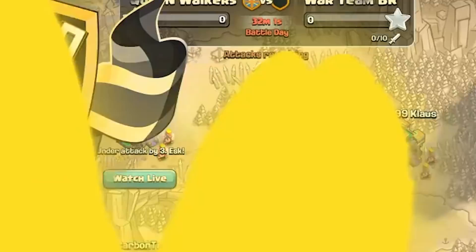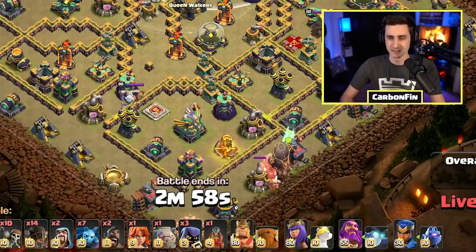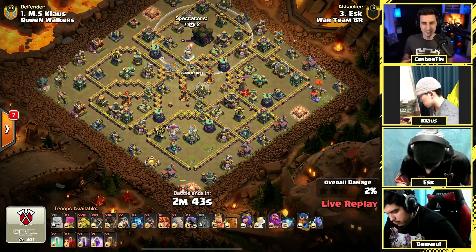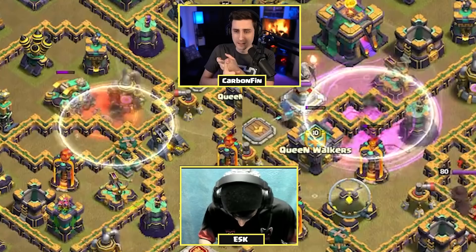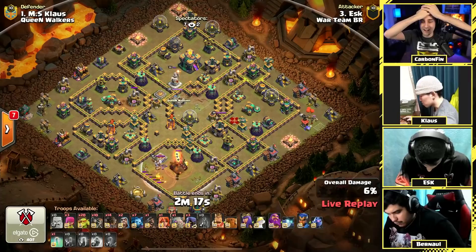ESK is in with the very first attack. The plan is rocket loons with ten regular wall breakers and sneaky goblins, tunneling to the top side. Rocket loons come in to the bottom onto that mortar, push their way through to the archer tower — nice to get that down. He drops a hog to test for skeletons and teslas. The flame flinger clears the bottom compartment with the eagle artillery. Then there's a double skelly onto the scatter shot at the same time.